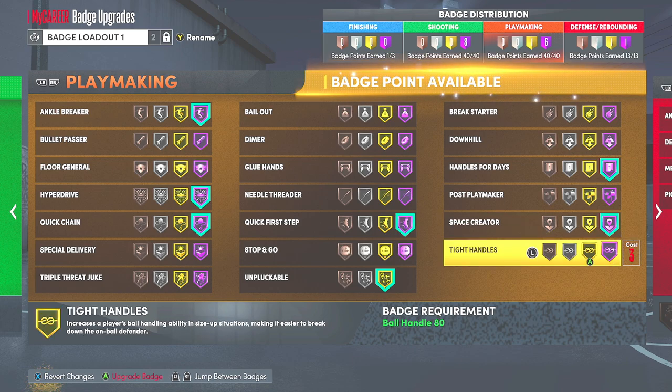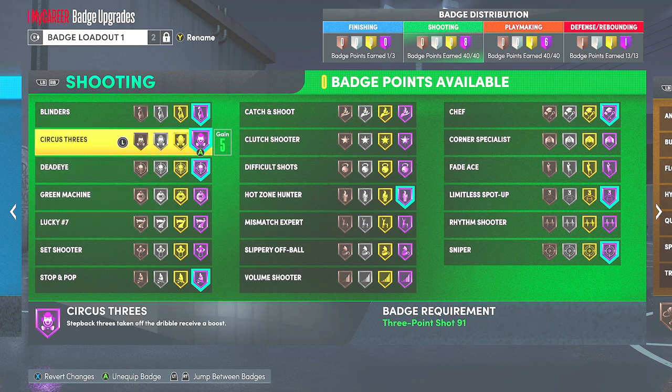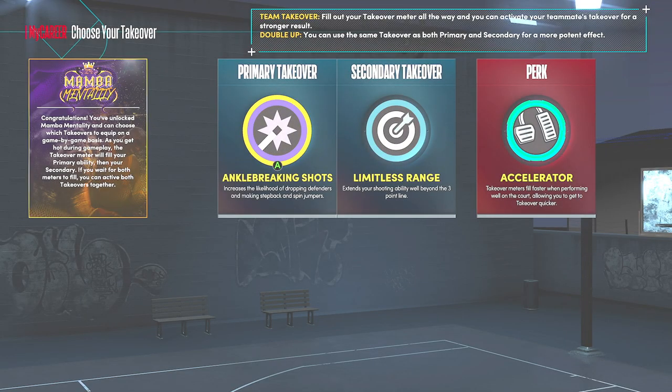Depending on your play style and how many ankles you really truly trying to break, I got on circus threes. Now with takeover - the takeover I use is called ankle breaking shots, which allows this badge to go even crazier. When I go into takeover my primary is ankle breaking shots, which allows me to get ankle breakers off step backs, spin moves, anything. So when you put on circus threes off of an ankle breaking shot, it can provide some crazy clips. And then I collab that with limitless range, taking them jumps from deep.